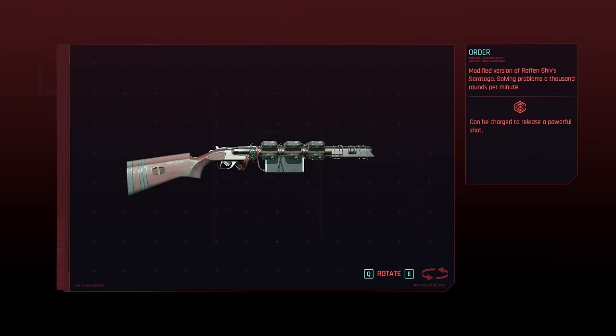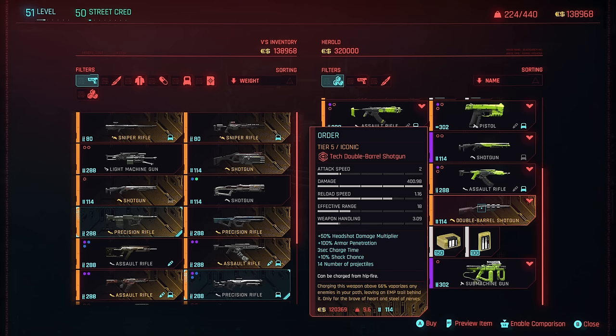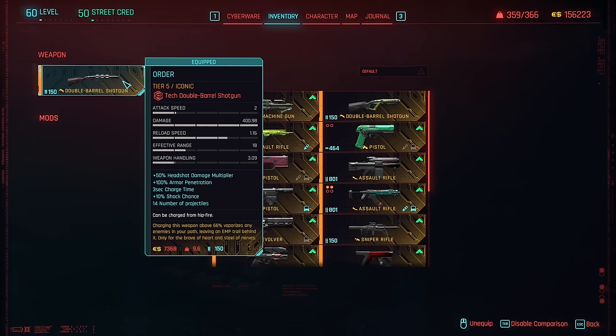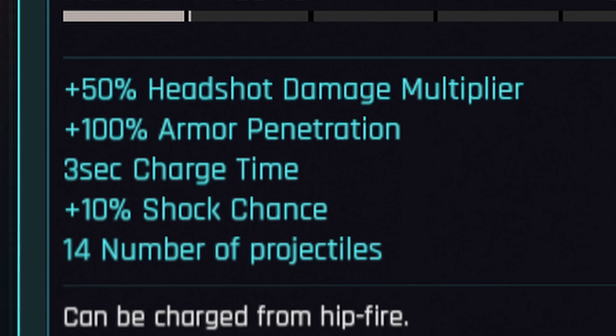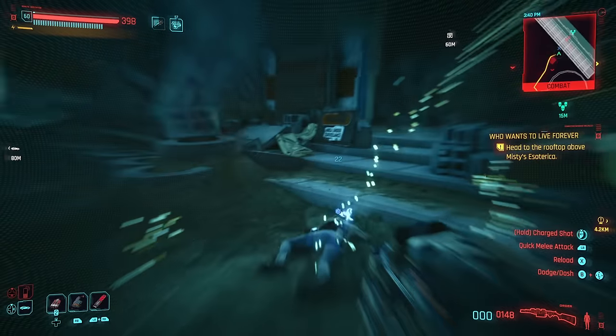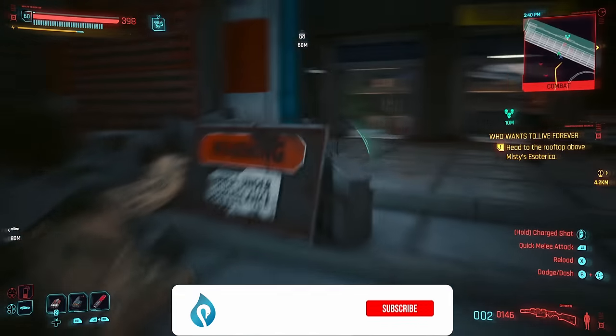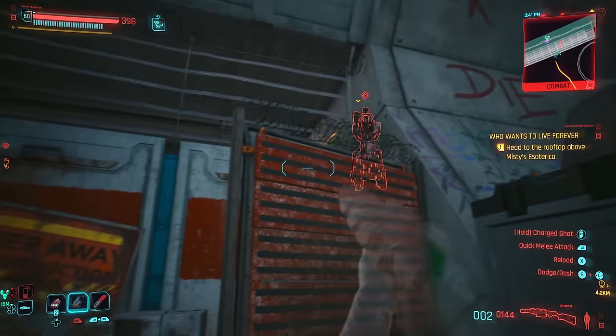For number 10, I have the brand new Order Shotgun. You can get this shotgun at the new Black Market Merchant that you can see as soon as you enter Dogtown for the very first time. Its iconic perk reads: charging this weapon above 66% vaporizes enemies in your path, leaving an EMP trail behind it — only for the brave of heart and steel of nerves. It has a 50% headshot damage multiplier, 100% armor penetration, and can shoot up to 14 projectiles. This shotgun has insane base damage without charging it, but if you charge it all the way, very few enemies won't be instantly killed. Even the bigger mini-boss type enemies with skulls above their heads can only survive two to three fully charged shots.